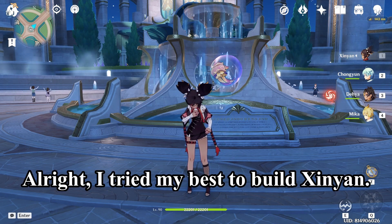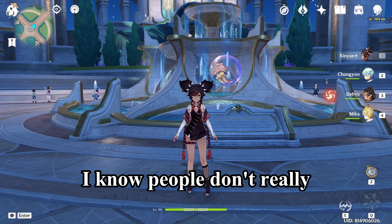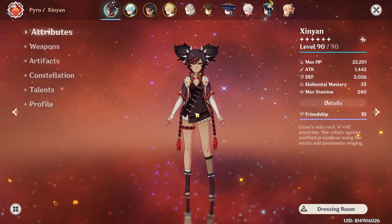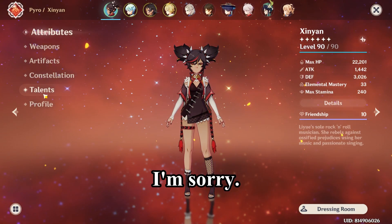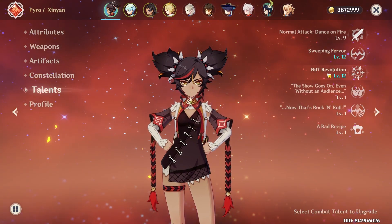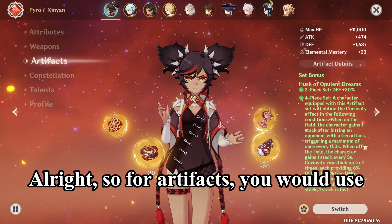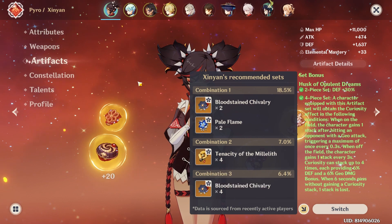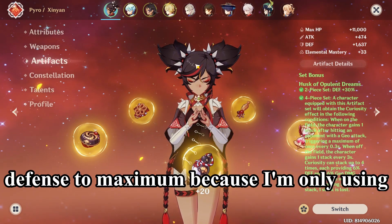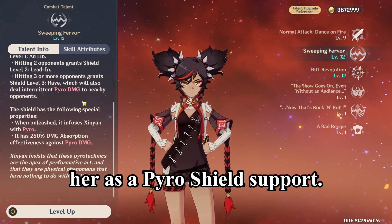I tried my best to build Xinyan. I know people don't really play Xinyan the way I play her — heck, I don't even play Xinyan. Sorry to the three Xinyan mains out there. For artifacts, you'd use Pale Flame and Bloodstained Chivalry, but I just cranked the defense to maximum since I'm only using her as a pyro shield support.